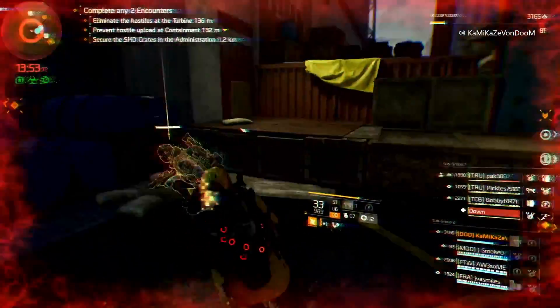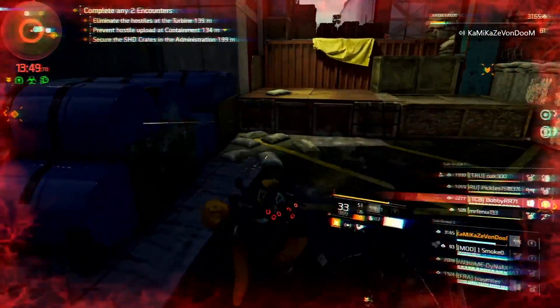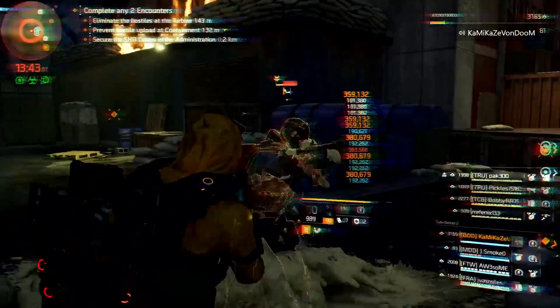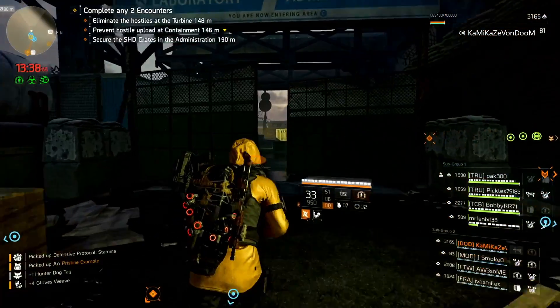The weird part right there is my Unbreakable didn't proc, and it doesn't show it on a cooldown — I think that was kind of a bug, because my Unbreakable should have proced there and it didn't. I was kind of worried, like oh man, he's going to kill me, but he doesn't obviously.